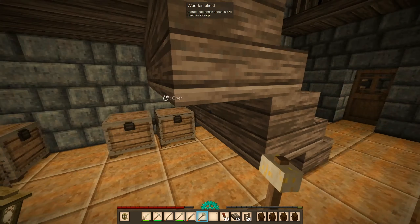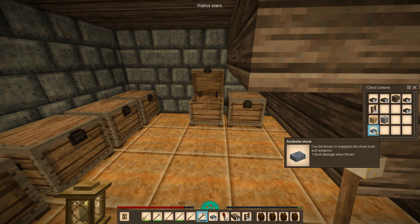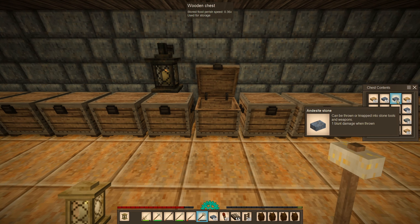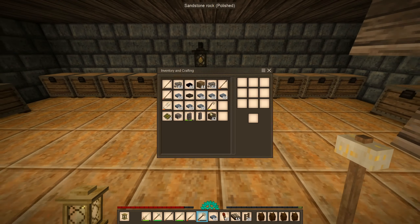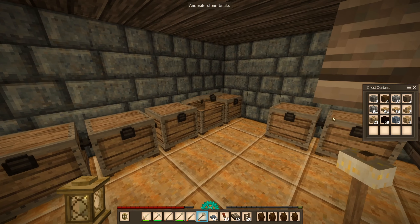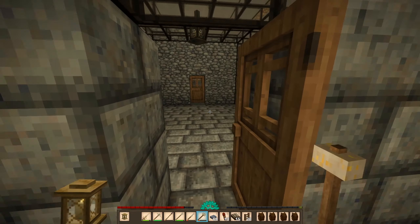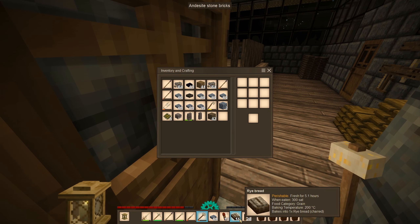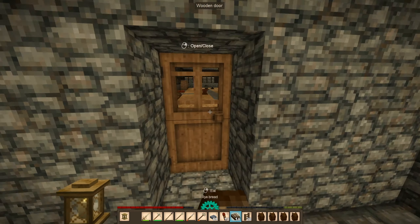Let's get our andesite. I put them in here, yeah. Let's go get our andesite and then our building blocks. I need the andesite cobblestone here. I also need to eat, don't I — stuff our faces with all this bread.